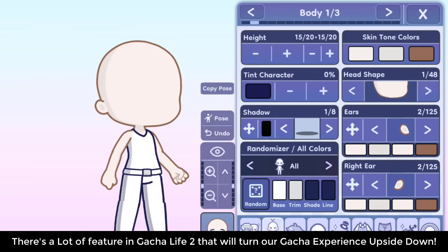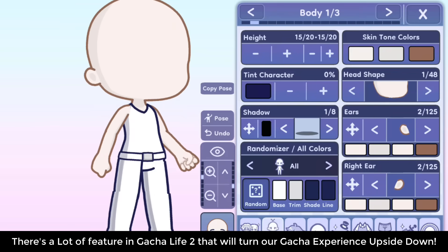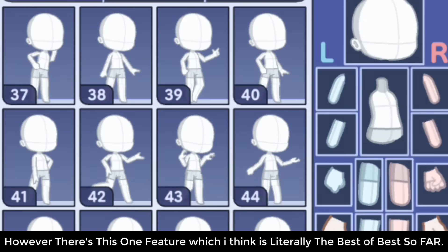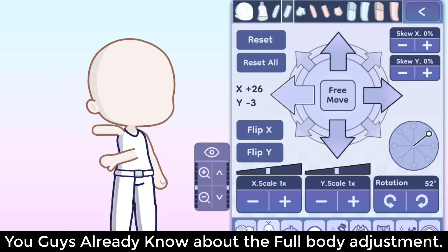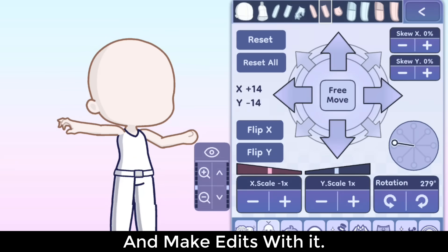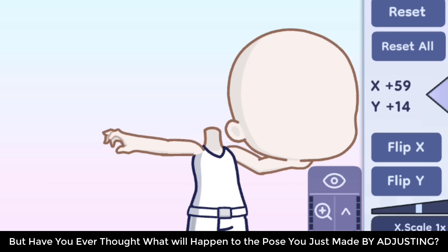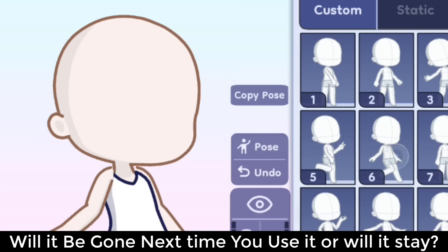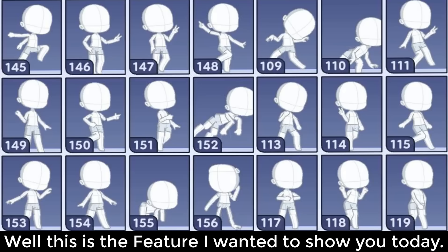There are a lot of features in Gacha Life 2 that will turn our Gacha experience upside down, however there's this one feature which I think is literally the best feature so far. You guys already know about the full body adjustment — using that you can adjust any part of your body and make edits with it. But have you ever thought about what will happen to the pose you just made by adjusting? Will it be gone next time you use it, or will it stay? Well, this is the feature I wanted to show you today.